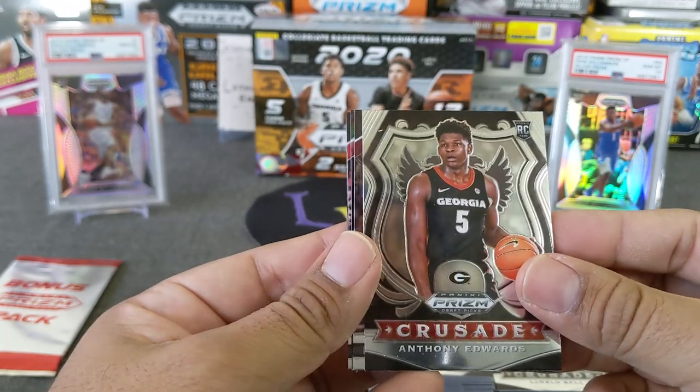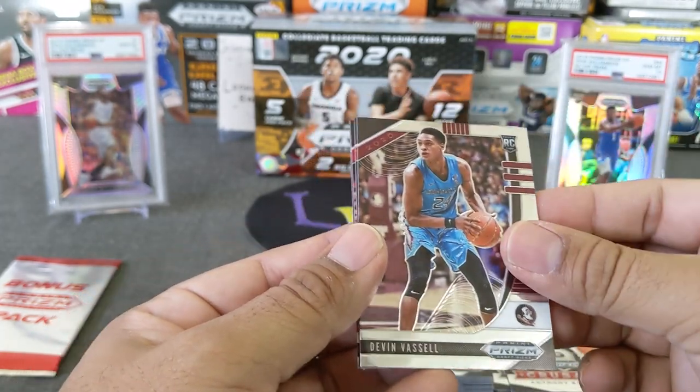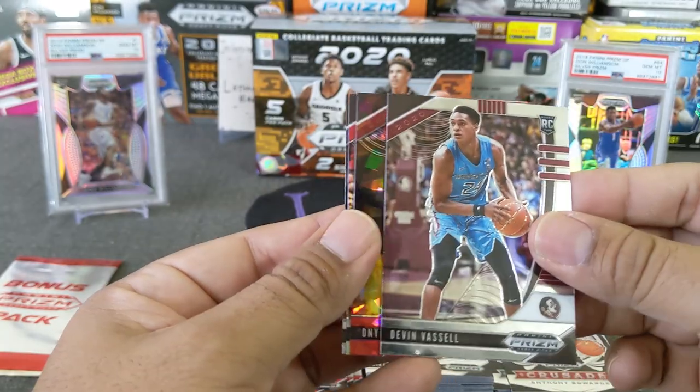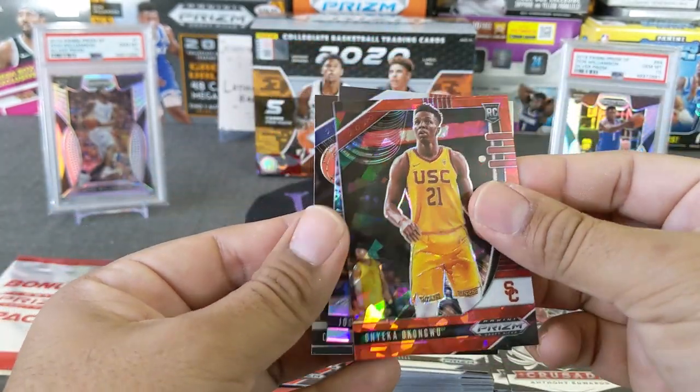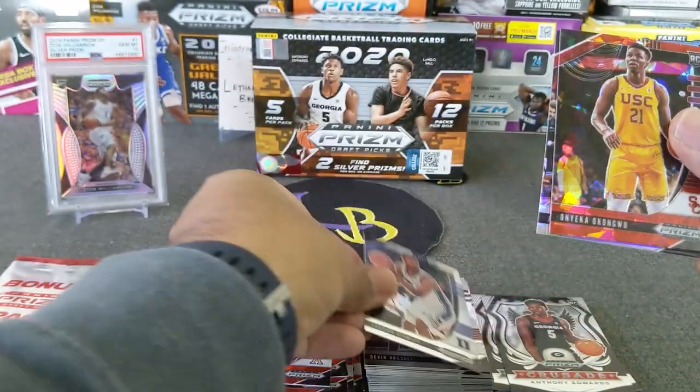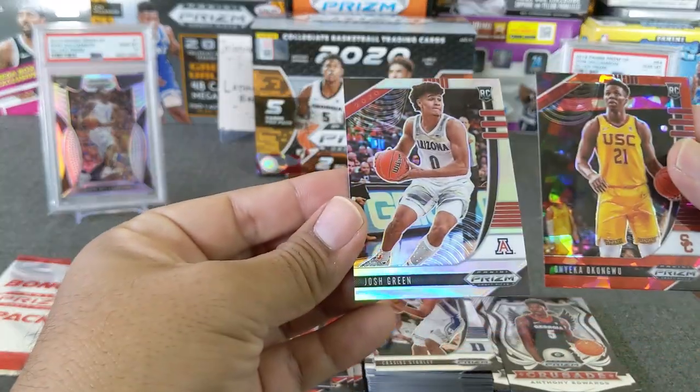Anthony Edwards — very nice, there's the top pick Crusade. Vassell, then Okongwu. And I think we got another silver — Josh Green. Silvers are nice.